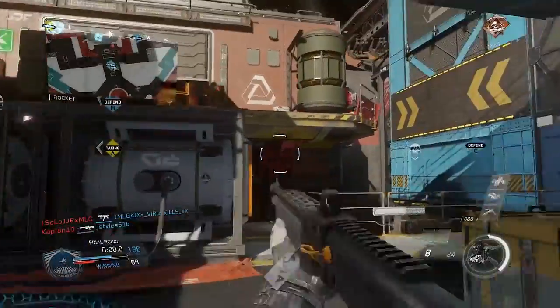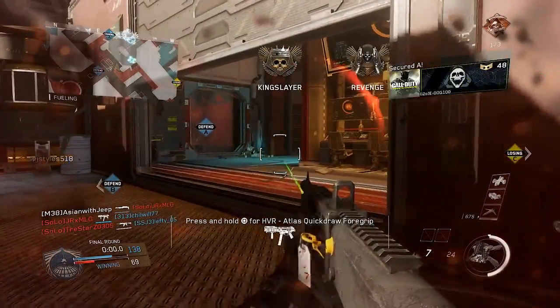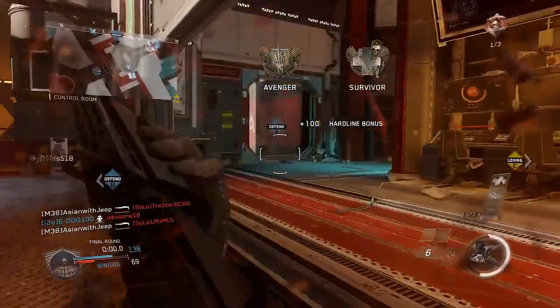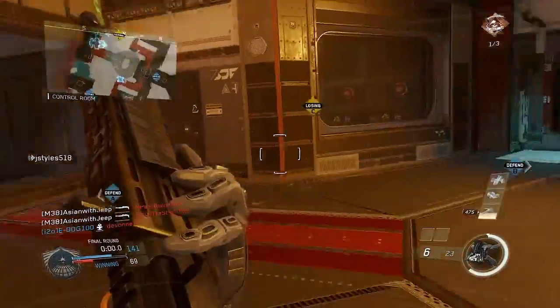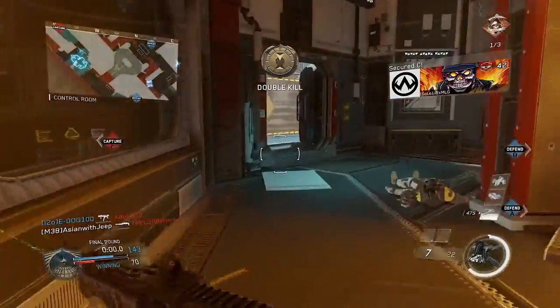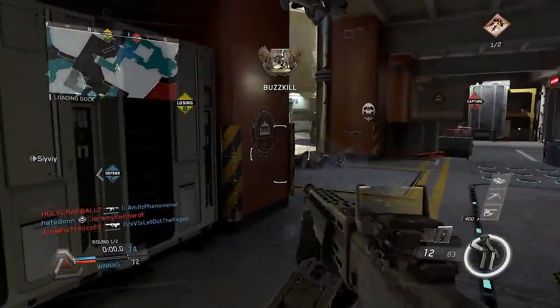Though it is possible to use the S Ravage on all maps, it is best to use it on smaller, tighter maps. If you find yourself on a larger map, find an indoor space, lock down the area, and let enemies come to you — you can easily ambush them. Otherwise, move quickly and try to flank enemies from the side or behind.